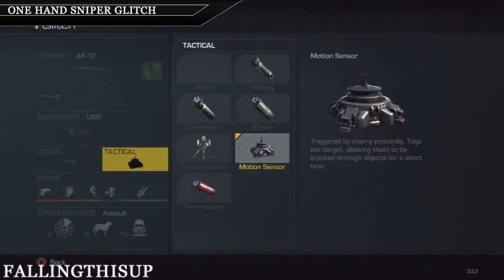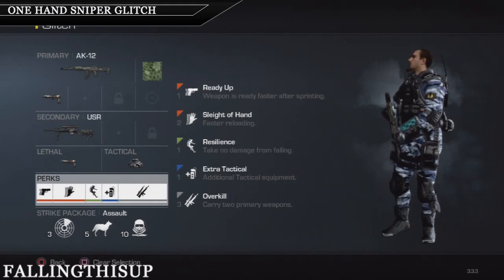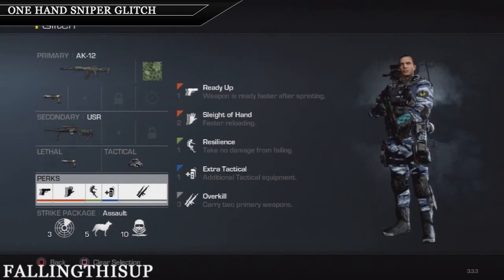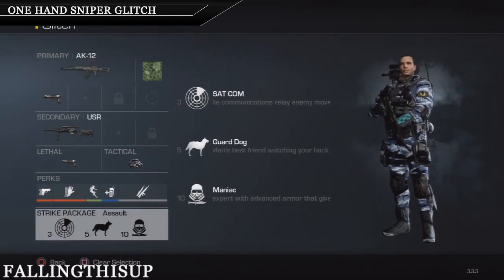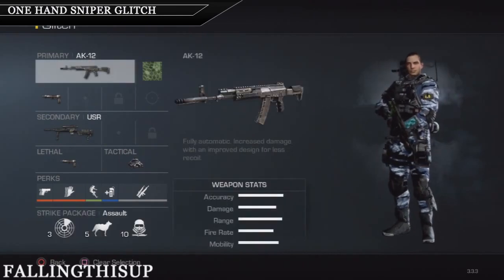For tactical, choose the motion sensor. You can do this glitch on public — it is not patched yet. You also need the perks: Ready Up, Sleight of Hand, Resilience, Extra Tactical, and Overkill. The strike package doesn't matter much, you can choose any strike you want.